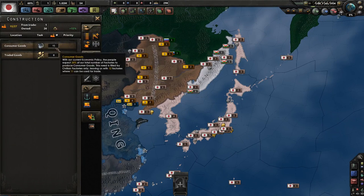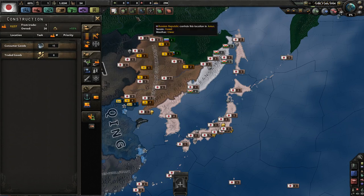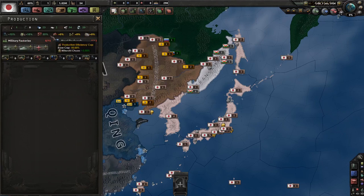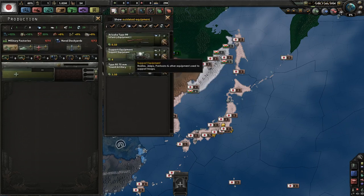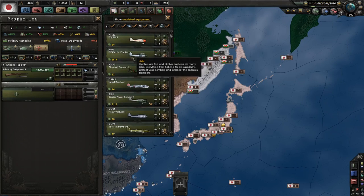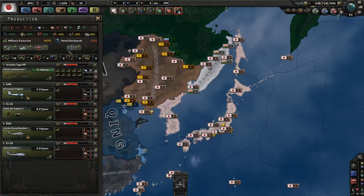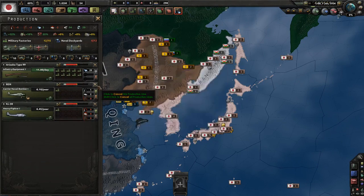Regarding factories: you have 27 factories, many of them taken up by consumer goods due to your civilian economy and ministers. You also have 15 military factories, which is pretty great, but you do not have much in the way of resources. You actually have zero rubber, so as soon as you want to build some planes you start to run out of resources very quickly.